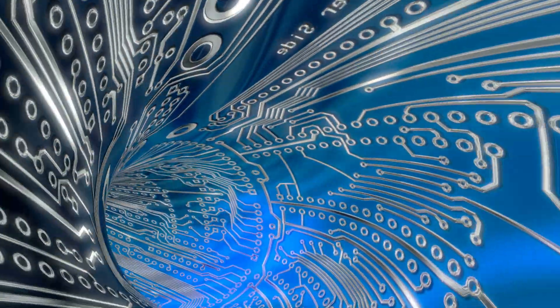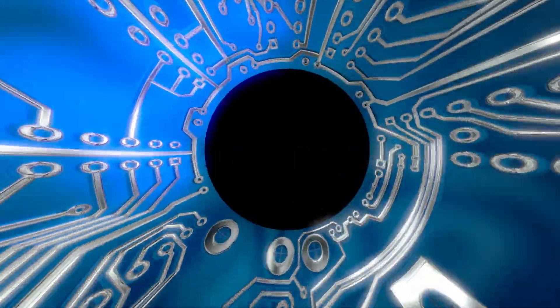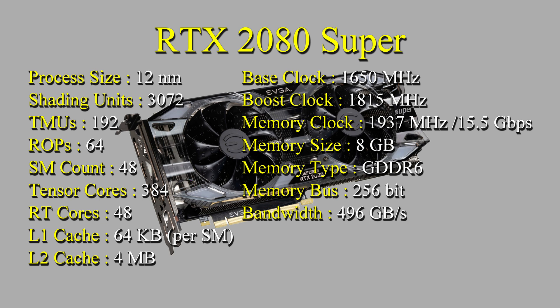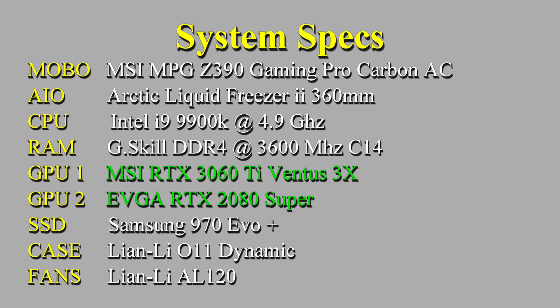Hello and welcome back to Hardly Tech. Today we'll be comparing the RTX 2080 Super against the RTX 3060 Ti at 1440p with ray tracing. The specs for the 2080 Super are listed above — we'll give you just a moment to look that over. And here are the specs for the 3060 Ti. Here's a quick look at the system specs for today's test bench.